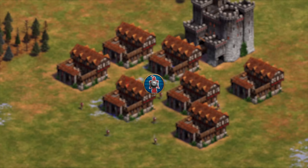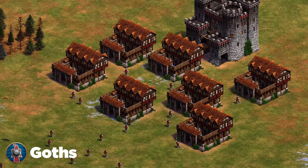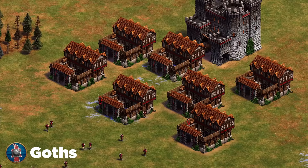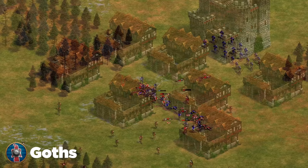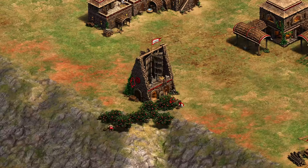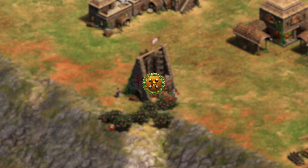Next up are the Goths, another civ that terrorizes lower ELO players. Their biggest weakness is that they're mainly a one-trick pony — their main option is infantry throughout the entire game. Make sure you're planning out a way to stop huscarls and champion spam. Options include unique units, hand cannons, or even your own champions mixed with arbalest for archer civs. It works really well — just make sure you have something to counter infantry and plan ahead.